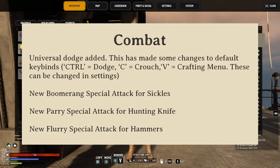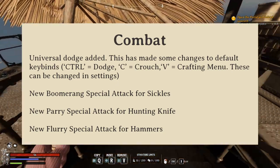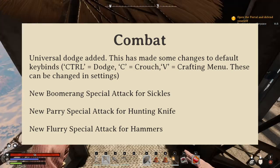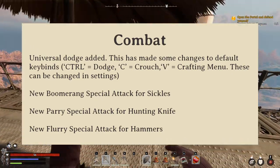Inflection has also made some updates to dodge. Previously, only one-handed weapons were able to grant dodge. Now you can do it at any time, with any weapon. As a result, sickles, hunting knives, and hammers now have unique abilities. Sickles have an AoE boomerang attack, hunting knives can parry, and hammers have a devastating flurry of blows.